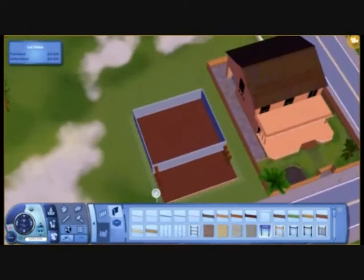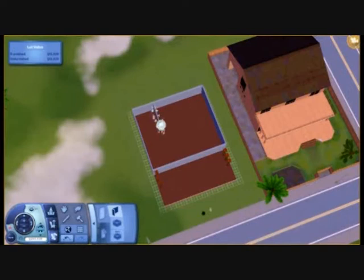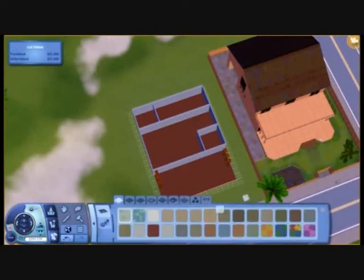Now I get to start putting the rooms in on the bottom floor. Here is a bathroom going in. I don't know what to do for the kitchen so I am going to leave that for now. Here is another bedroom going in - quite a big long bedroom. It is going to be red so I am going to call it the red room.